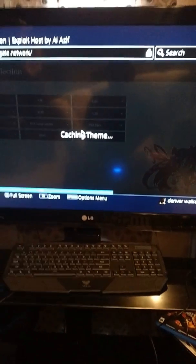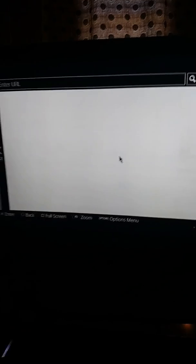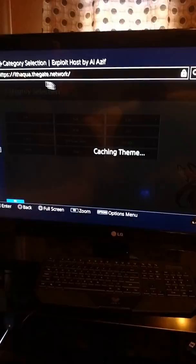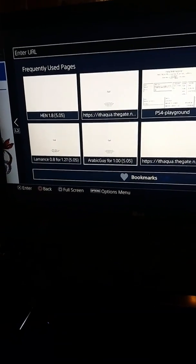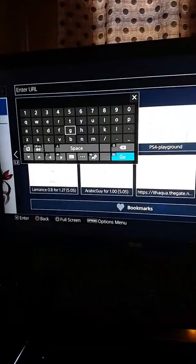Alright, this comes up. Just click zero and it's going to bring you back out here. Go here — it should still have you on it. If it doesn't, just try it again. It might bring you here again; hit R2 if it does, and type it in again.